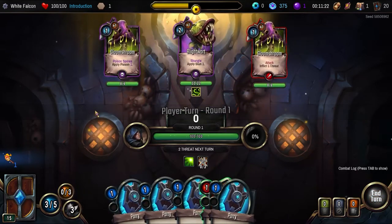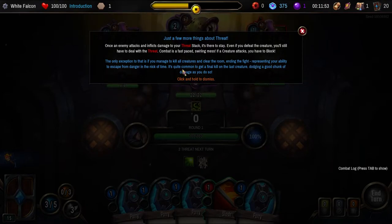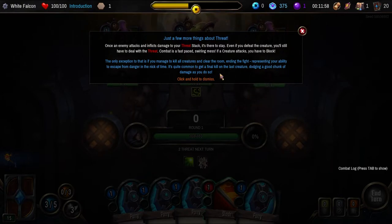Greenhouse of corruption, 22 health. Just a few more things about threat: once an enemy attacks and inflicts damage to your threat stack, it's there to stay. Even if you defeat the creature, you'll still have to deal with the threat. Combat is a fast-paced swirling mess — if a creature attacks, you have to block. The only exception is if you manage to kill all creatures and clear the room, ending the fight — representing your ability to escape from danger in the nick of time. If you get a final kill on the last creature, dodging a good chunk of damage, you do so.